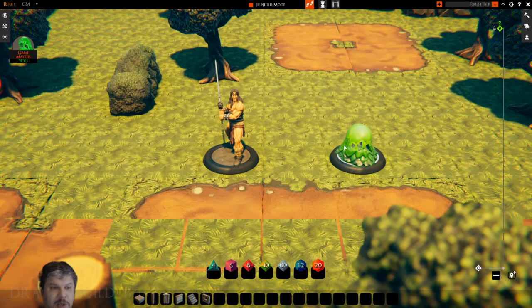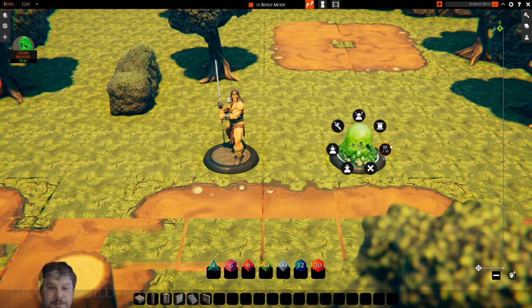So now I have my green slime and the barbarian ready to square off. There are a few menus for both the player icon and your monsters as a DM. If I right click on one of these minis — here's my green slime — I can adjust the hit points for it. You can either slide up and down by clicking on the little white dot on the edge of the orange circle.